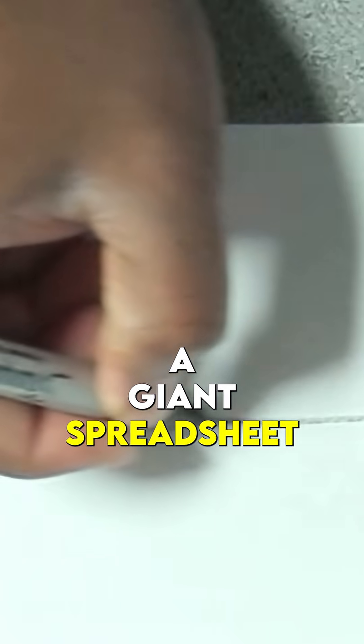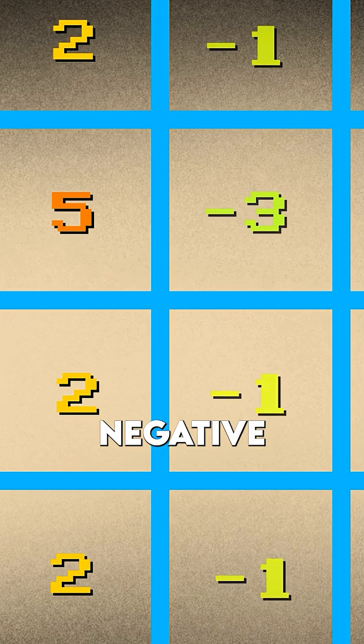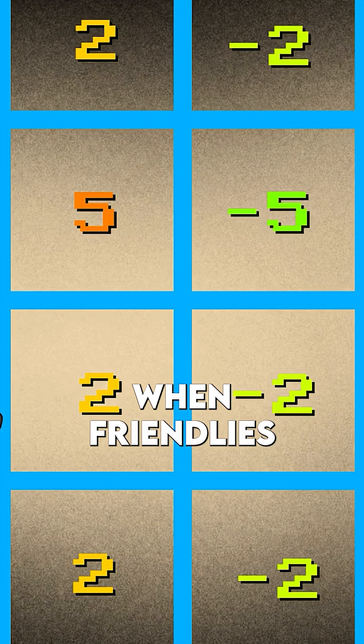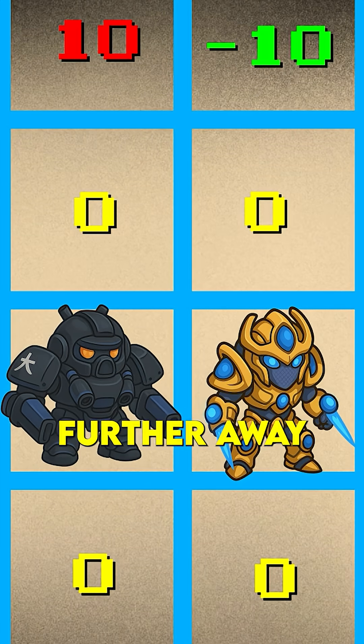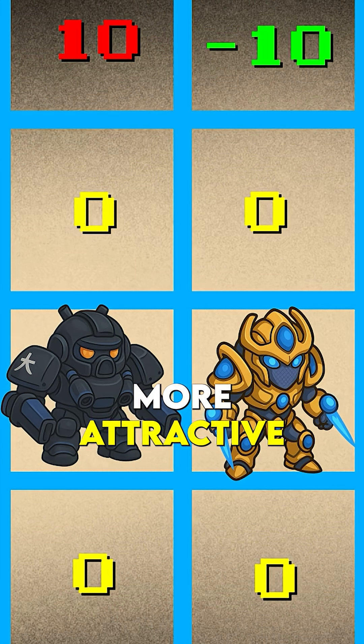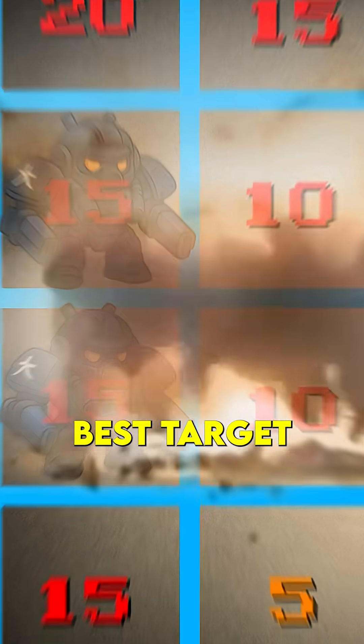Influence maps. Imagine a giant spreadsheet — cells represent battlefield spots. Positive numbers for enemies, negative for friendlies. When friendlies are close to enemies, they reduce their number, making the spot further away from our units more attractive. So the highest number means the best target.